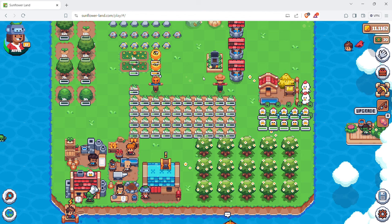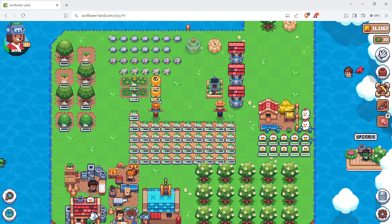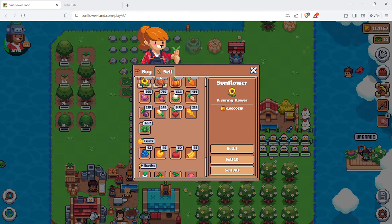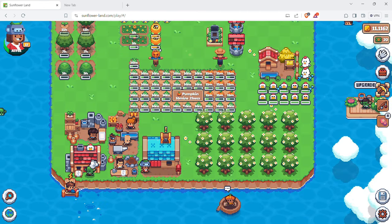There is a new update coming to the game and I'll probably have a video on it, but it's a lot of changes - especially to the economy. They will be introducing a new in-game currency called Coin. Right now when you sell vegetables you get SFL, but instead you'll get Coin. SFL is the on-chain token you can sell for USD, while Coin can be transferred to SFL and vice versa. Other things like gold should still sell for SFL, but we'll see how it all changes.